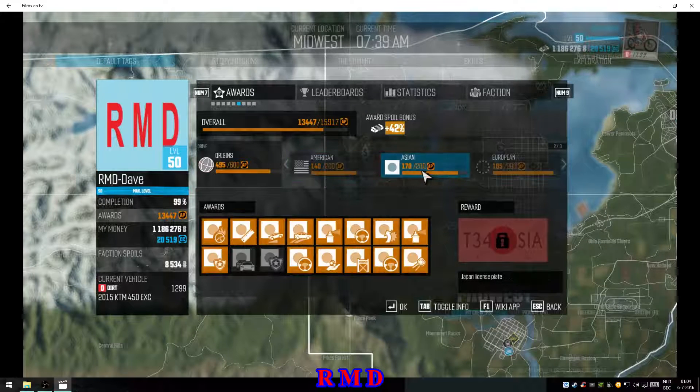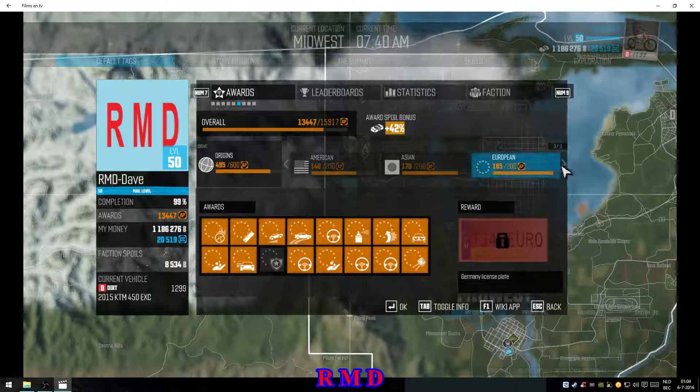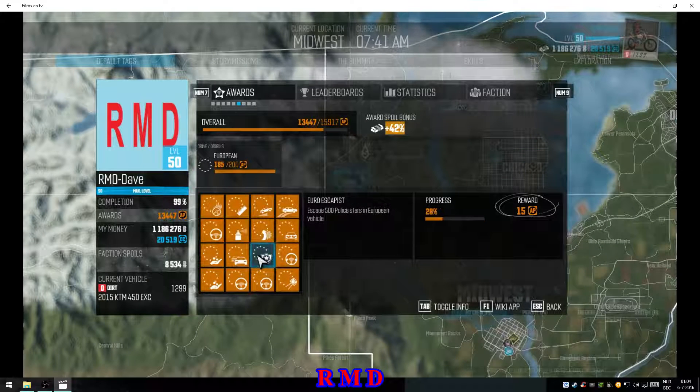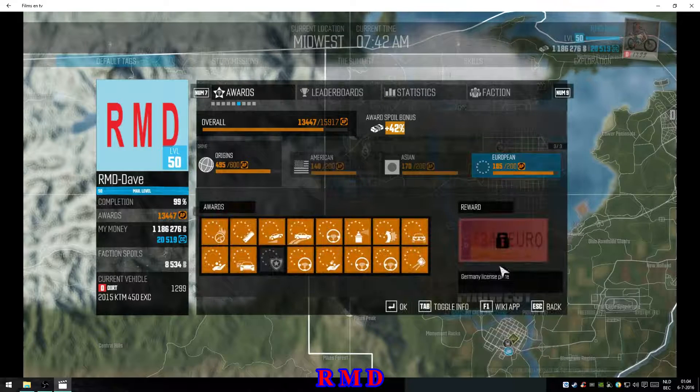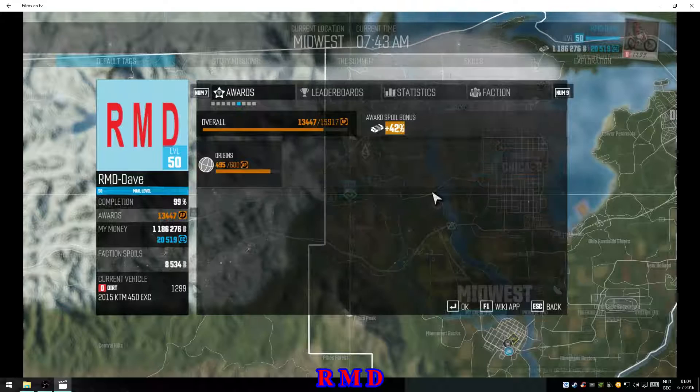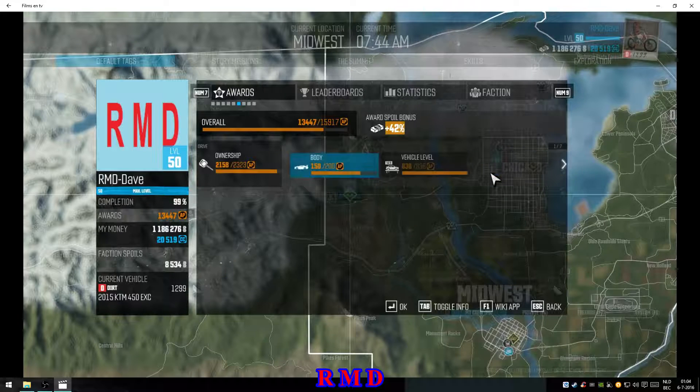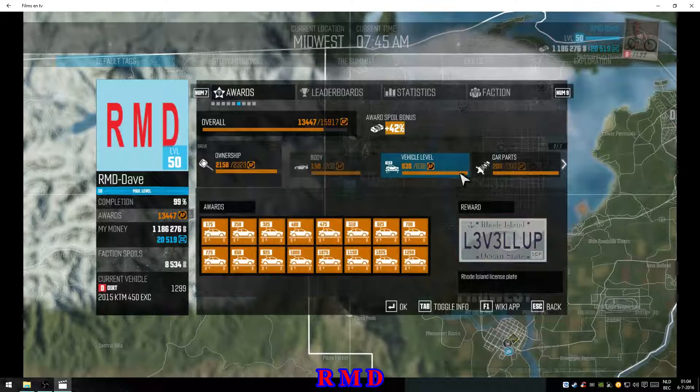This section covers Origins — the American, Asian, and European cars. You have to do all kinds of things; for instance for the European category I'm missing one: escape 500 police stars. When you do a police chase you will have one, two, three, up to five stars — escaping those is how it's tracked. I haven't done many police chases in this game because you sort of have to brake before they start following you, which isn't that great.